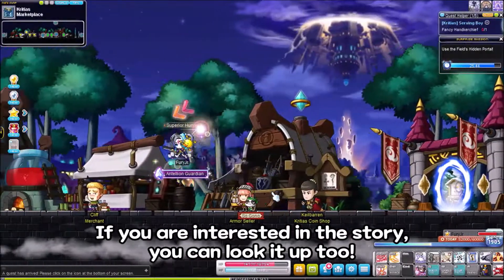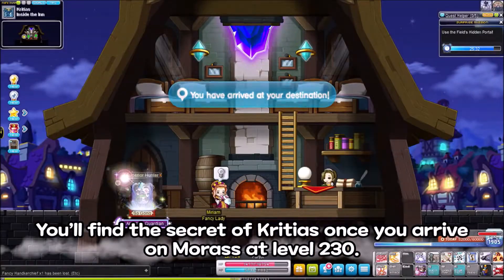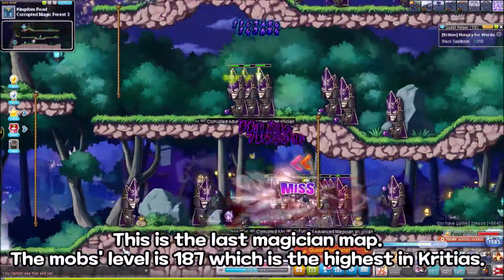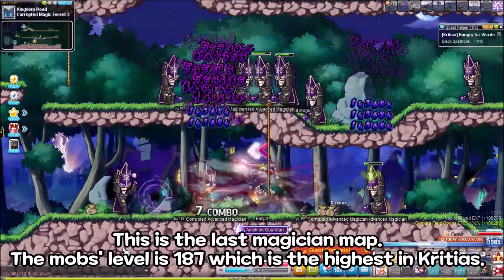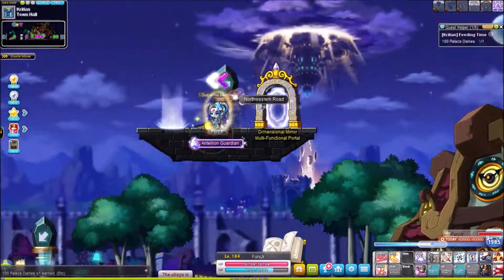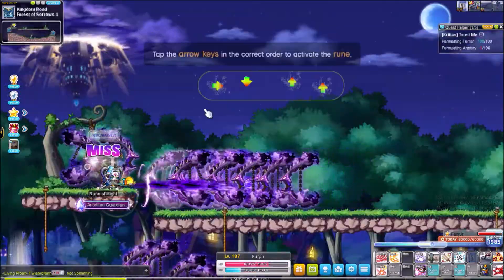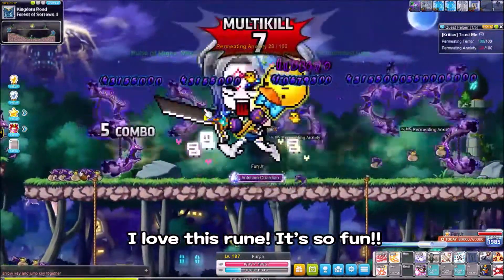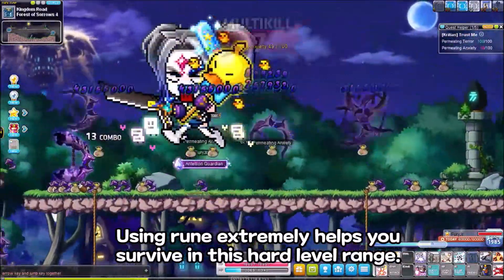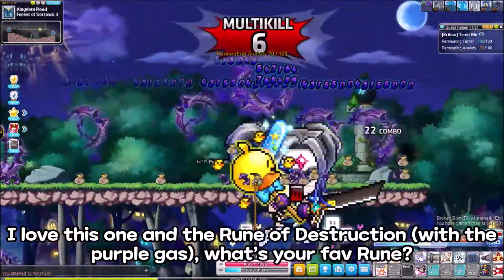If you are interested in the story, you can look it up too. You'll find the secret of Critias when she arrived on Morass at level 230. I love this rune — it's so fun. Using runes extremely helps you survive in this hard rep level range. I love the rune of destruction with the purple gas. What's your favorite rune?